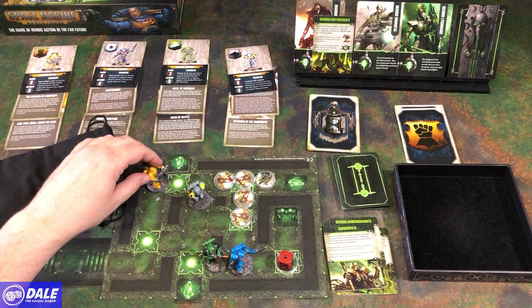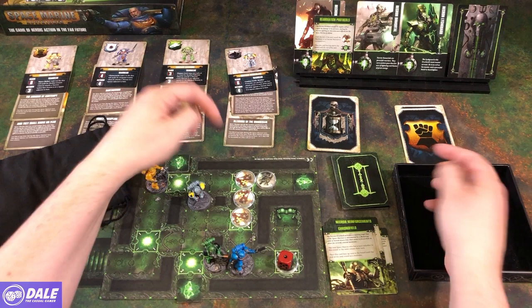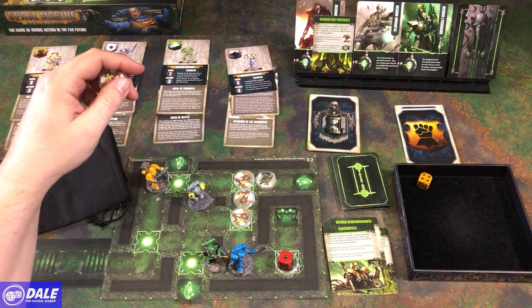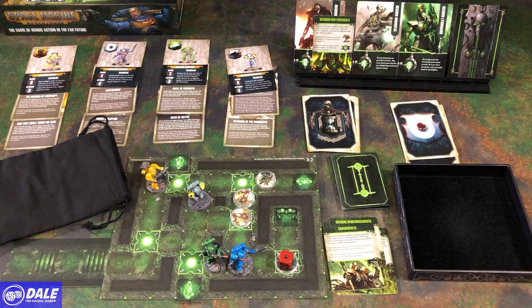Grim — got a range of 8, going to shoot. Needs a 4. Second action, third action — alright, took care of two warriors. Next: Cassius needs a 5 there. Action 1, 2, 3.